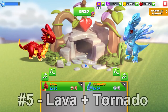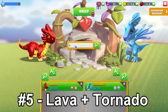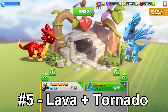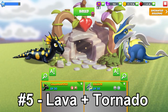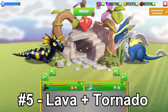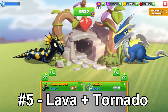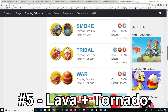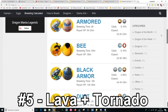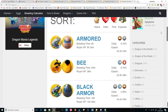The fifth best combo that almost any player has access to is the Lava plus Tornado Dragons. You can also use their uncommon counterparts — instead of the Lava, use the Salamander; instead of the Tornado, use the Razor. It just depends on which Dragons you have available. This combo also has 8 other possible outcomes, giving a 2.5% chance, with a chance to breed the Black Armor, Tribal, War, and a couple of other Dragons with relatively high breeding times.